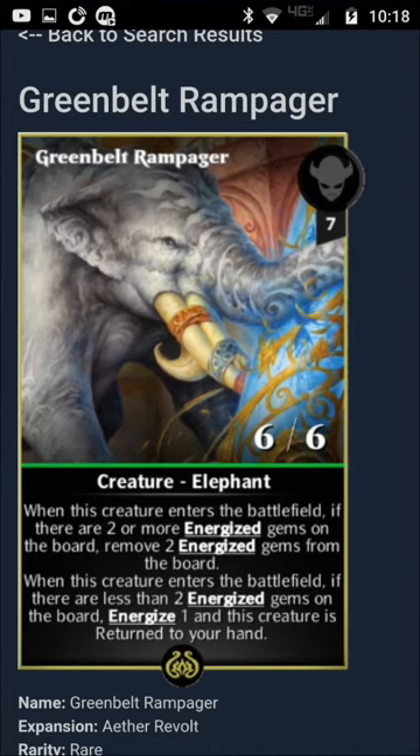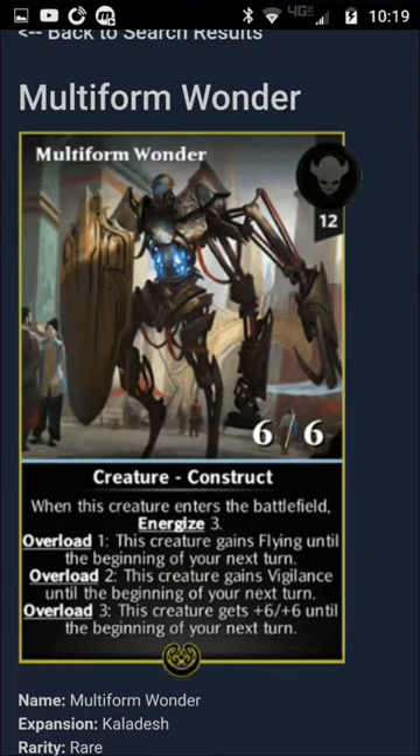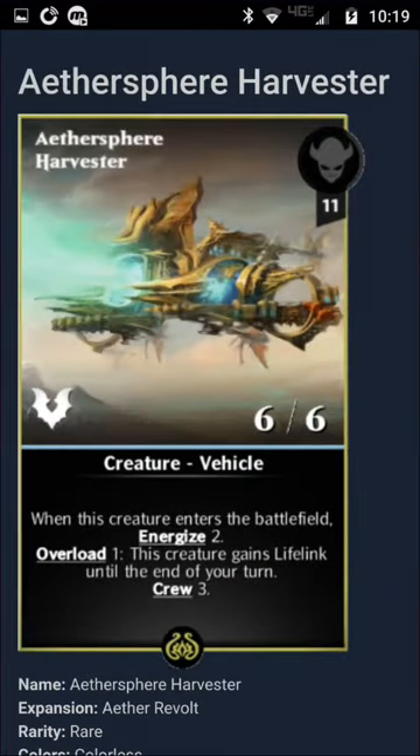Here we have a 6/6 that takes 2 energized gems off the board. Another 6/6: when this creature deals damage to a planeswalker, energize 1. And that's going to get big fast, because it gains +1/+1. This one does a couple different things — energize 2 and gains lifelink.